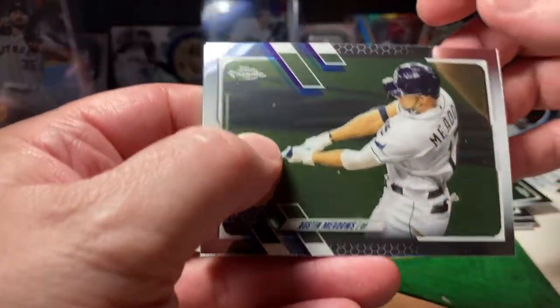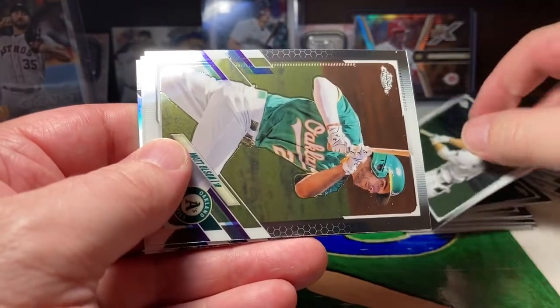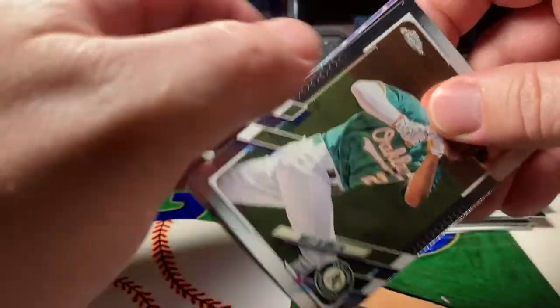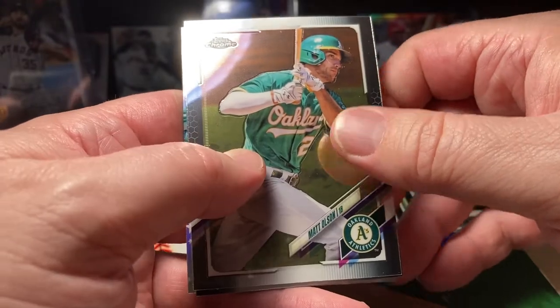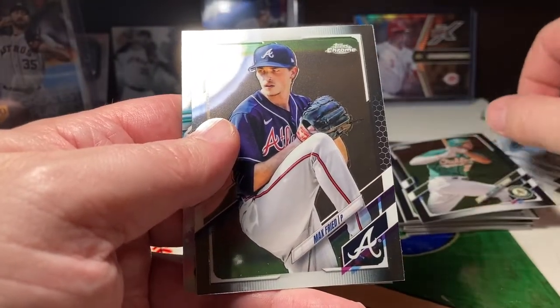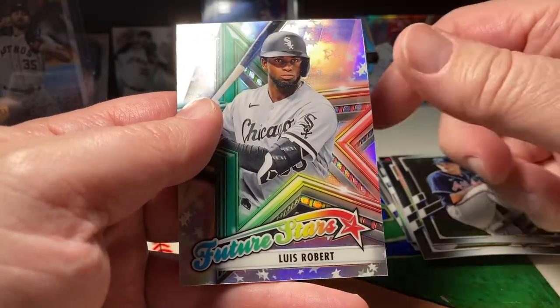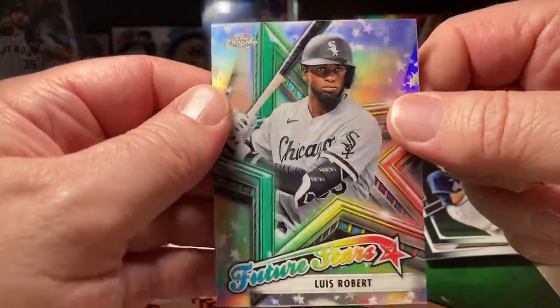We got an Austin Meadows. Matt Olson. Max Fried. And Luis Robert — Future Stars. Look at that one.